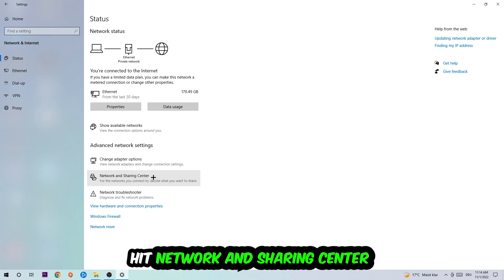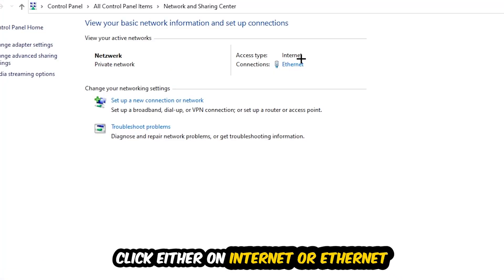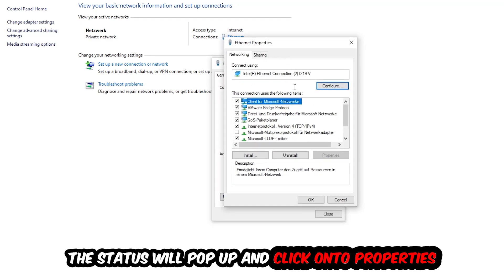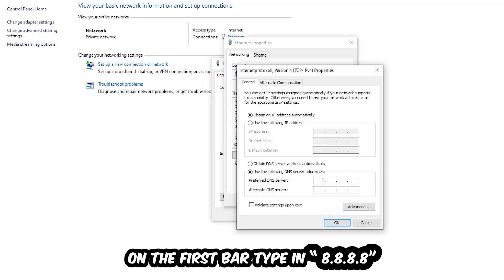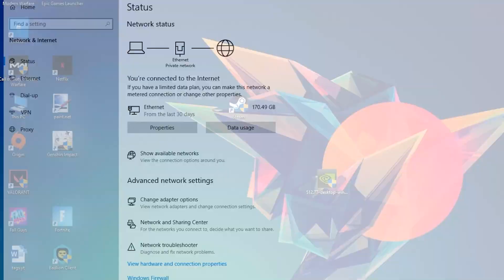Afterwards, click into Network and Sharing Center. Navigate to the top right corner and click on the blue highlighted text — it will say either 'Internet' or 'Ethernet' depending on your connection type. The status window will pop up; click Properties — you need to be an administrator. Select Internet Protocol Version 4, then enable 'Use the following DNS server addresses'. Set the preferred DNS to 8.8.8.8 and the alternate DNS to 8.8.4.4 — these are Google's DNS addresses. Hit OK and apply. This should fix your issue.